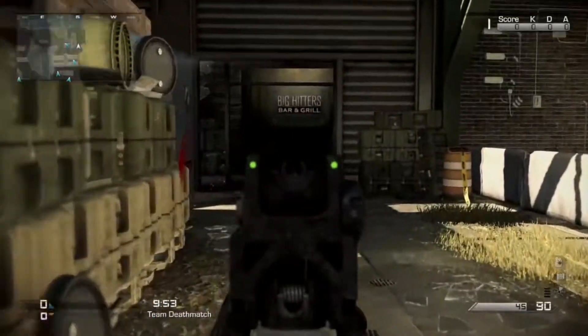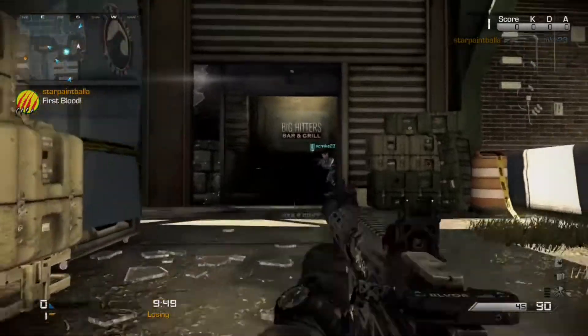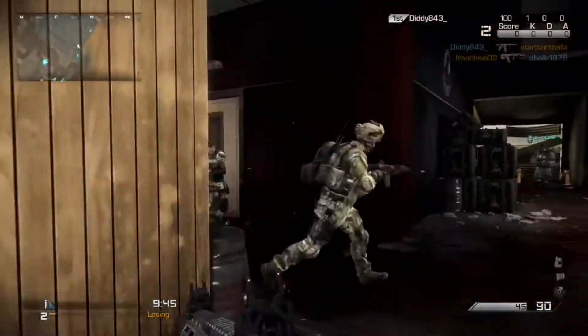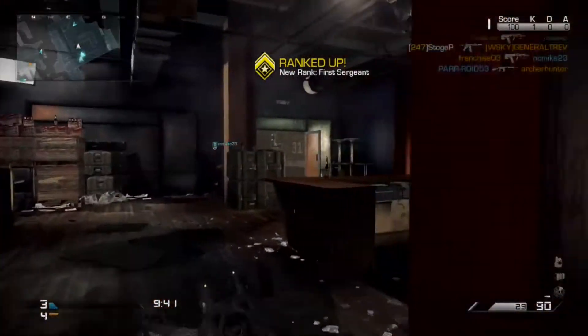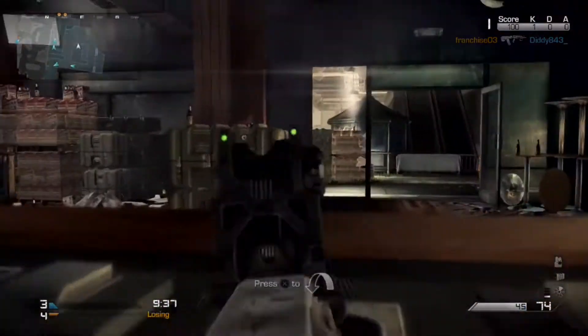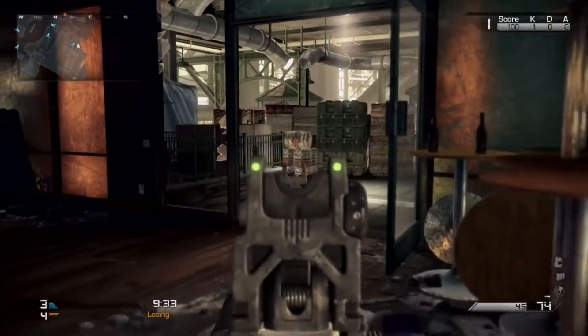The ballistic vests are the best thing in the game in my opinion — I'm pretty sure they give you somewhere around three times the health you started with, they're really really good. In this gameplay I'm also playing on Strike Zone, which is the map where you can get a chem strike out of a care package.